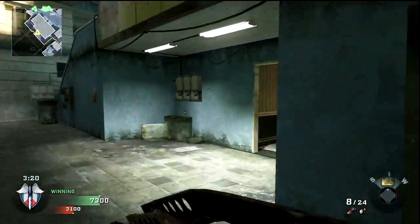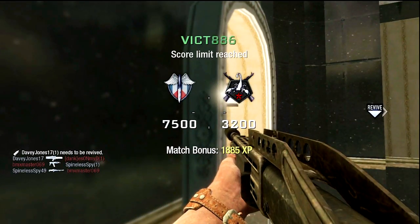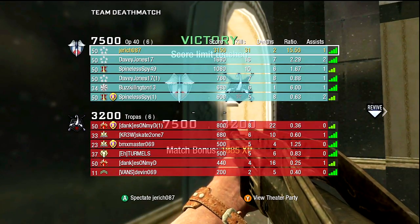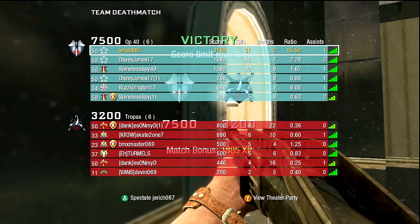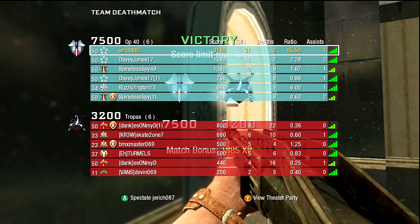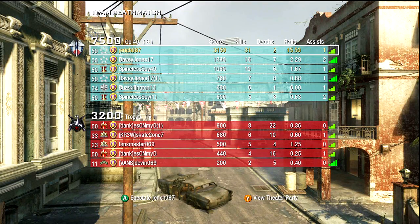So in terms of the gun itself, the Spas-12 I think is probably the best shotgun in my opinion. It may not necessarily be my favorite, but it probably is the most effective. A lot of people consider it the easy mode shotgun, but give it a try — it's really nice. I would recommend starting out with the Olympia or the Stakeout though, as that will teach you how to use a shotgun properly.